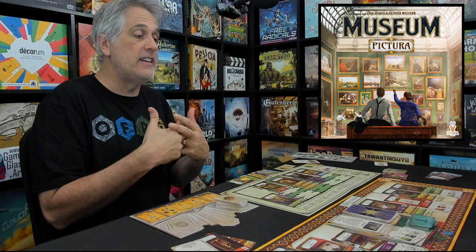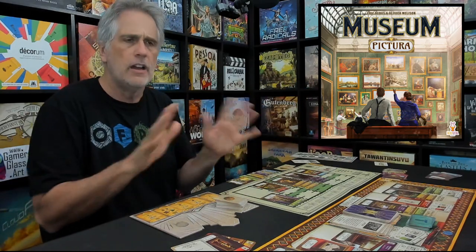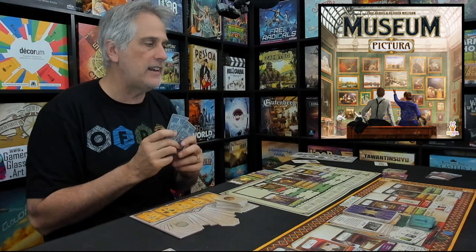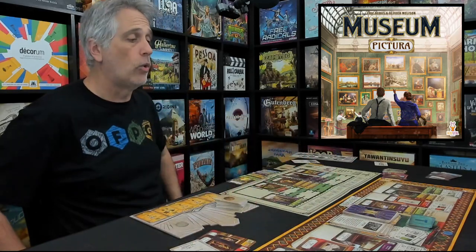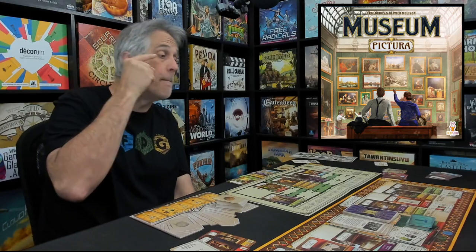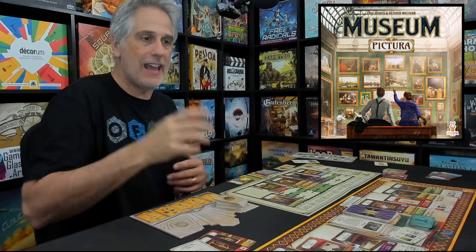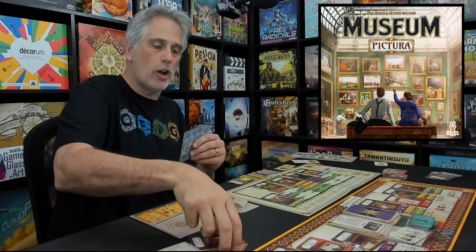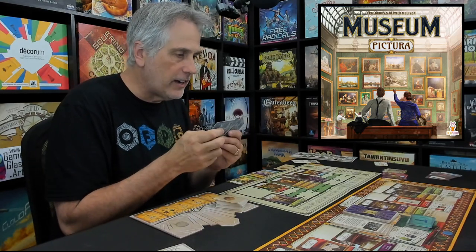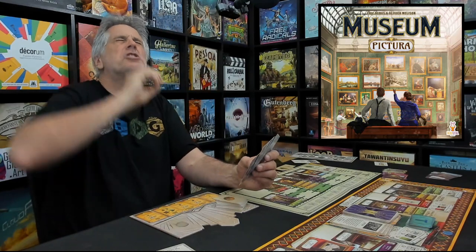The biggest huge change is the way you draft cards. In the original Museum, it was simple — look, I just grab a card out there, I take it, at the end of the round it'll refill. In this game, at the start of turn, I've got cards in hand and I must engage in trade with four existing museums that are basically just existing out there in the world. I know what every one of those museums values, and I can see everything they've got on display. Every round on my turn, I must give up one of my cards and take one.